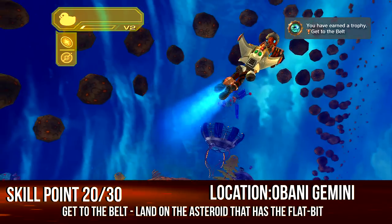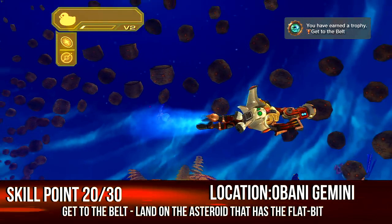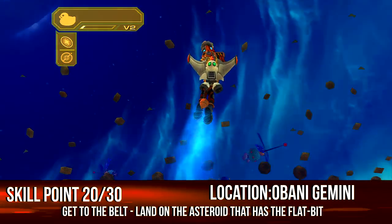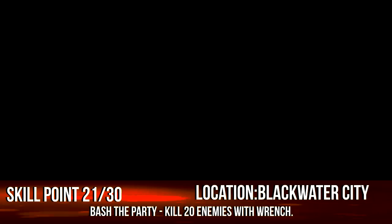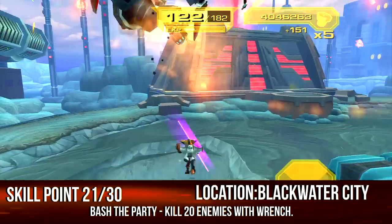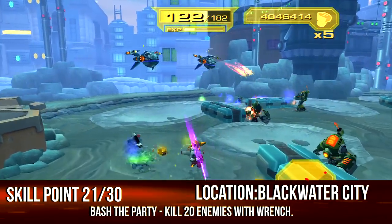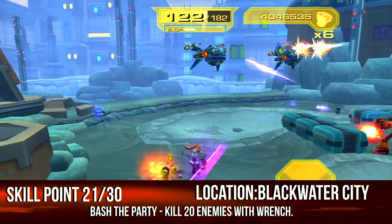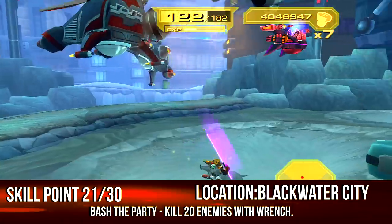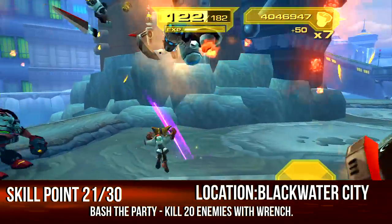When you fly with the charge boots there's weird gravity in this area and you fly endlessly — it feels like Superman. On Blackwater City you want to kill 20 enemies with the wrench. I think it was the final challenge with the two turrets — just take out 20 of them with the wrench. Really easy, self-explanatory.